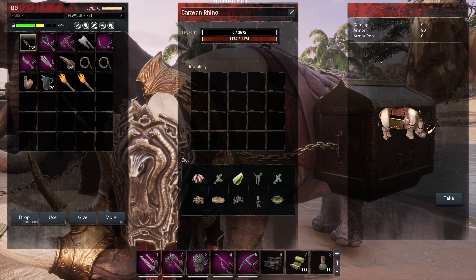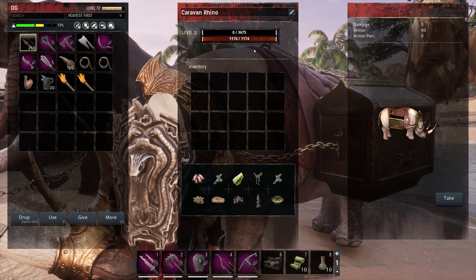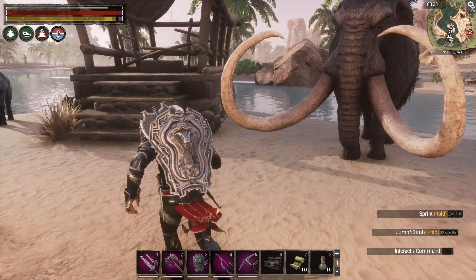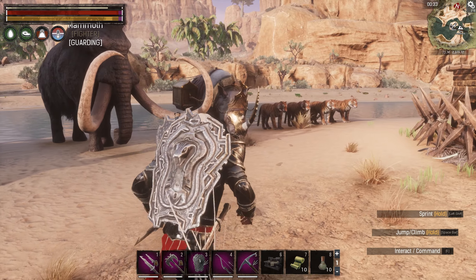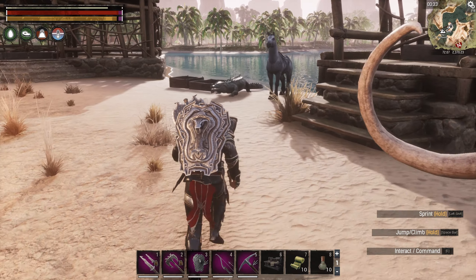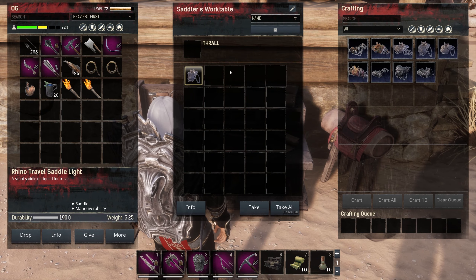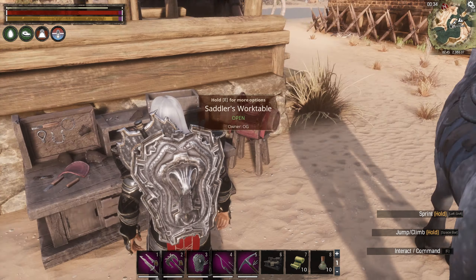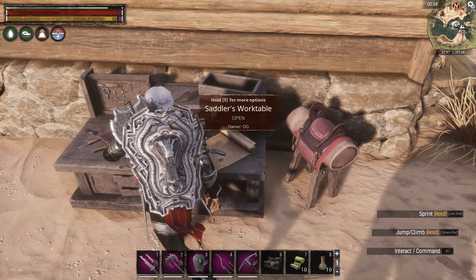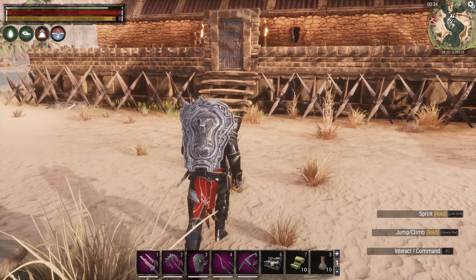Oh no - he doesn't have a saddle slot anymore. We traded him as a riding rhino for a hauling rhino. Fair enough - it's not like I need to ride him, I've got the horse. The only thing about the rhino is you can actually fight with him. Well, we made ourselves a useless rhino saddle. Maybe we'll get another rhino at some point, but anyway let's put this away.